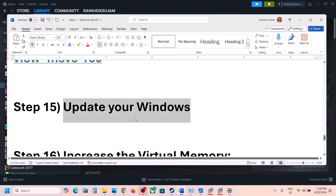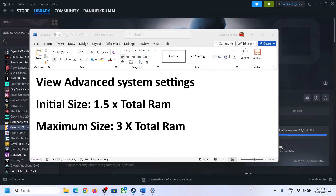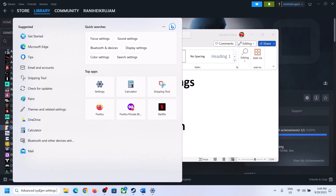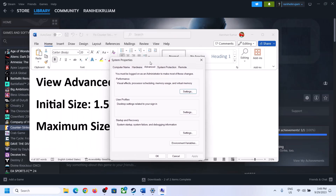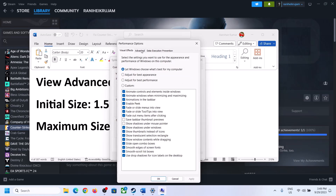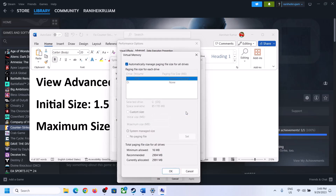The next step is to increase the virtual memory. Type View Advanced System Settings in the Windows Search box and open it. Click the first Settings button under Performance, go to the Advanced tab, and click Change under Virtual Memory.